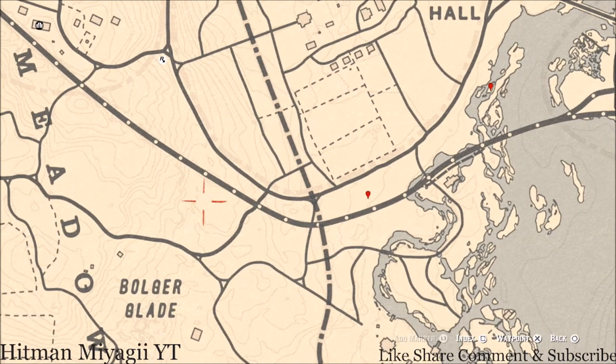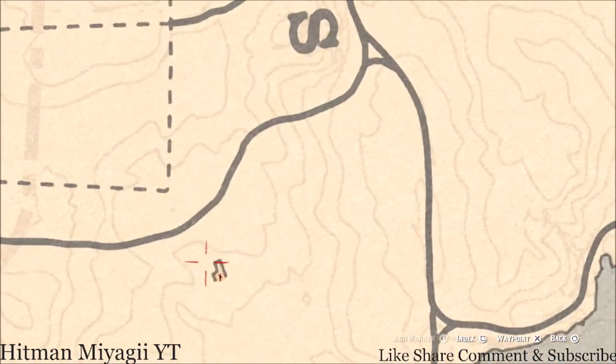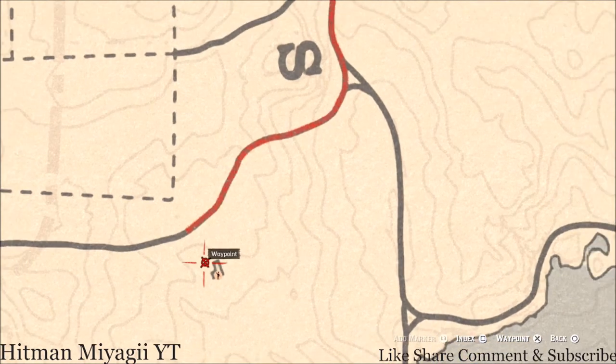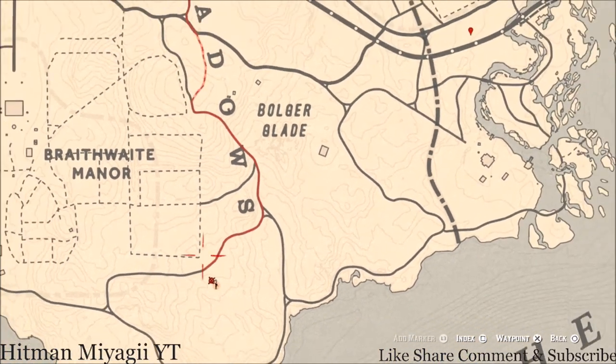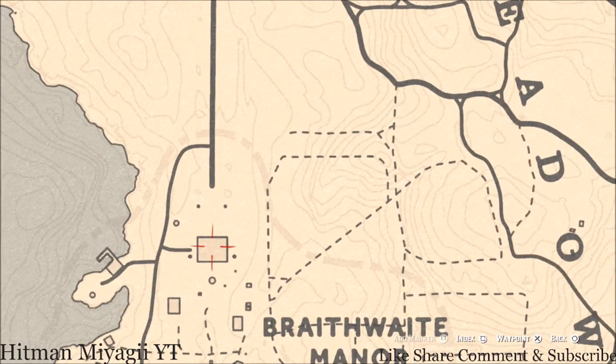Down here near this stranger mission there's a big tree — pull out your metal detector and you will get a coin. Inside the Braithwaite Manor home there's a family heirloom. This family heirloom is on the second floor, on top of the fireplace in the second room to the left. That family heirloom is a jade hairpin.